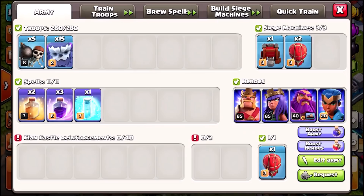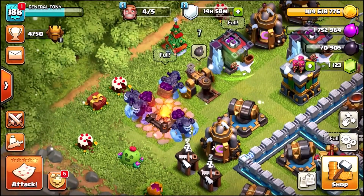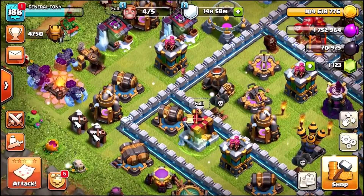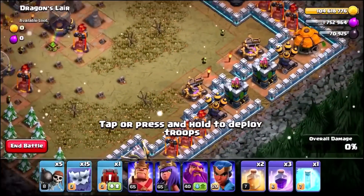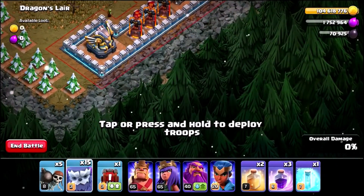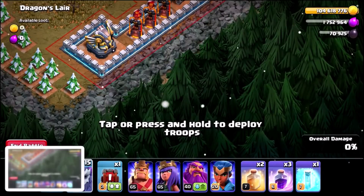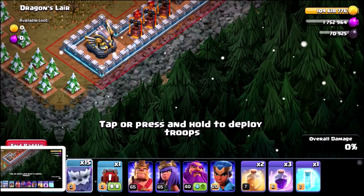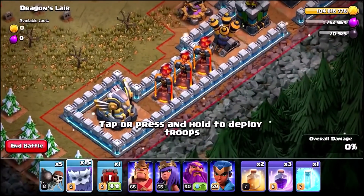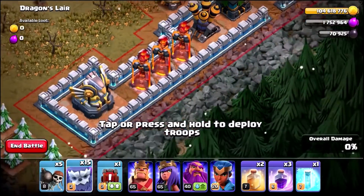We've got a couple of wall breakers, some heal spells, some rage spells, and a freeze spell. What we are about to do now is pretty damn crazy. We are about to see if the yetis can kill the golden dragon. Can max level yetis at Town Hall 13 take down the dragon's lair? We also have a max level royal champion, but we're not going to be using her or any of the other heroes — all we're going to use first is these yetis.